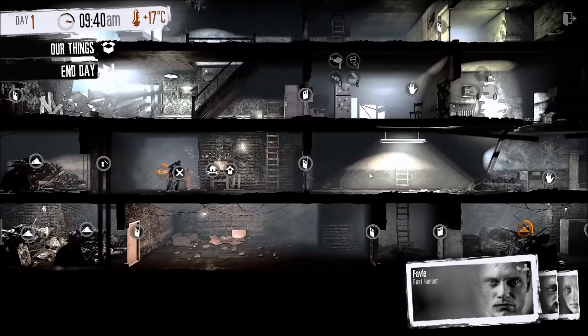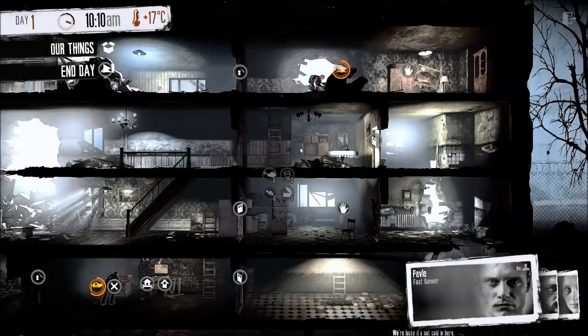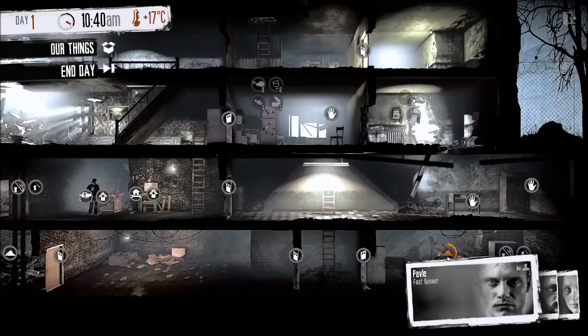Even though Katya doesn't have a shovel yet, by the time we get one built she'll already be through that pile. Item number two to build is the shovel — very useful. You're not going to be taking it out a lot; it depends on what lot you go scavenging. But I like to make a shovel because: one, you can get to all your stuff in your home base faster, and two, it also counts as a weapon.